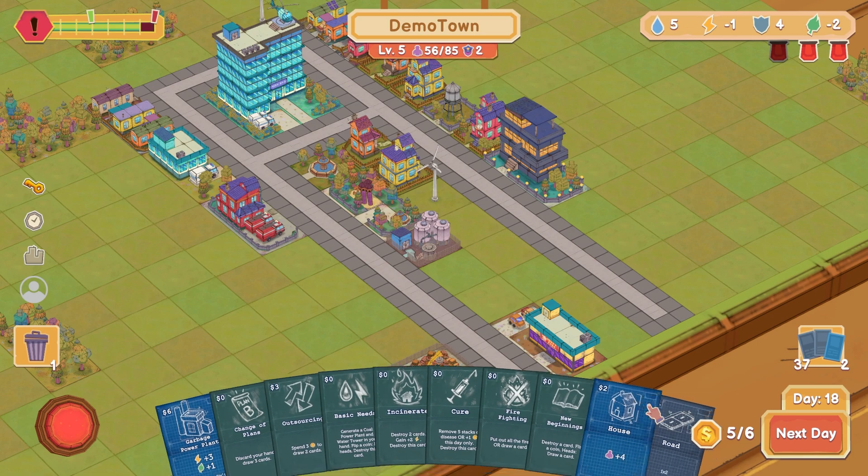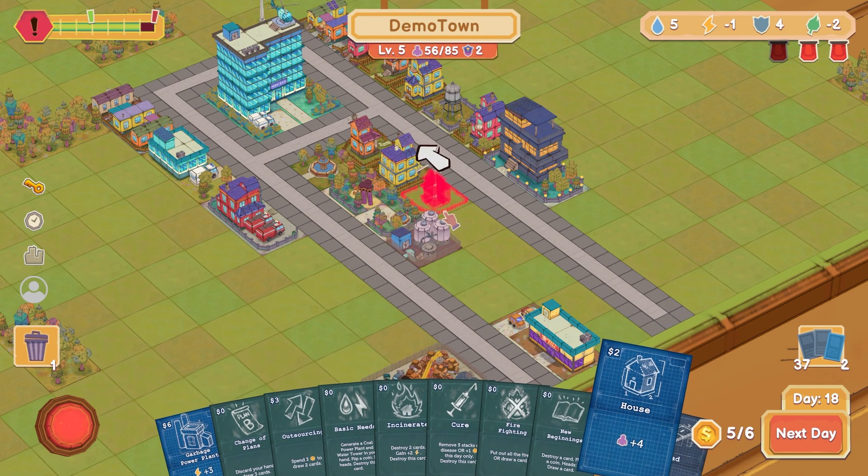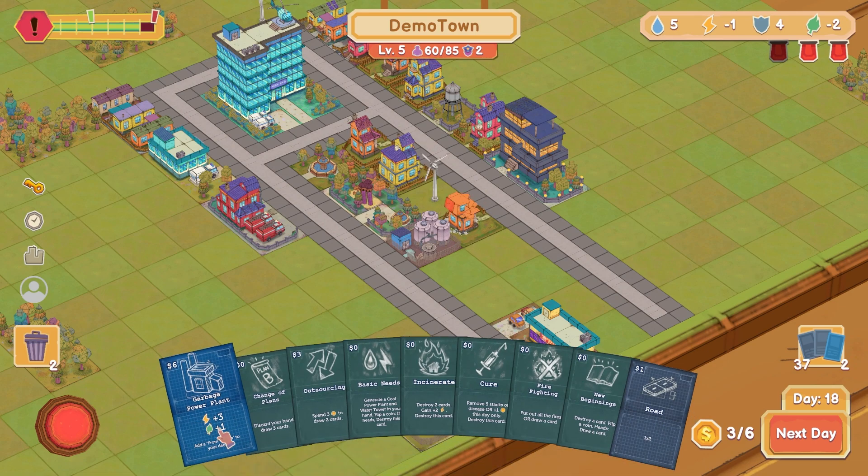Next day. House! Yeah — house as well. I can't afford much of it yet but it all adds up. Discard my hand, draw three cards — kind of tempting, honestly. I don't want to spend half these. Let's just use that and hope it's not a huge life mistake.